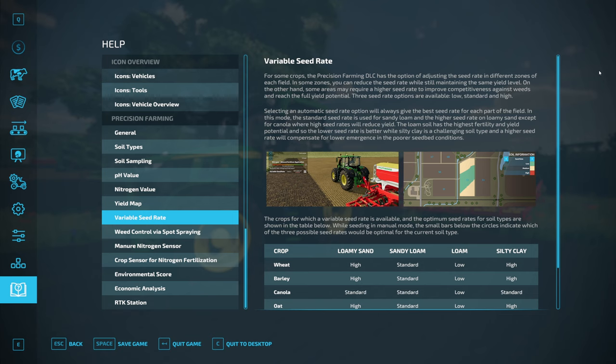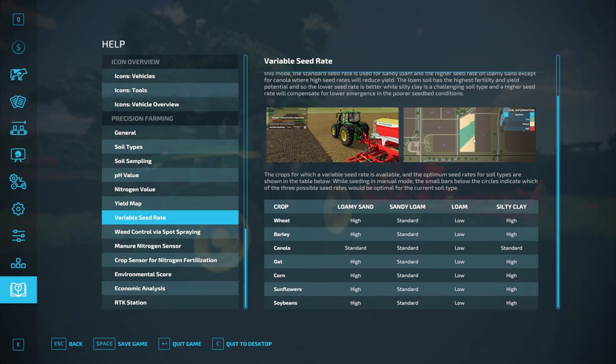The crops for which a variable seed rate is available and the optimum seed rates for soil types are shown in the table below. While seeding in manual mode, the soil bars below the circles indicate which of the three seed rate positions is optimal for the current soil type. Below that we have our crop, soil types, and what rate you need to be in.